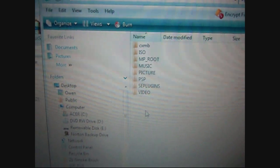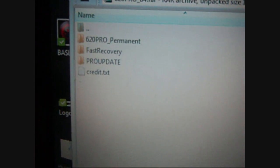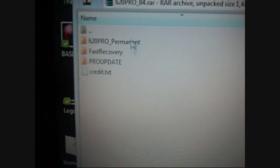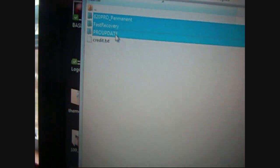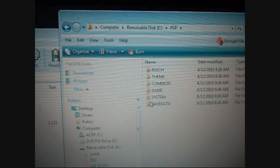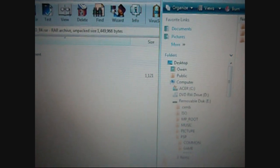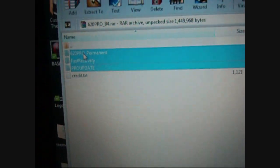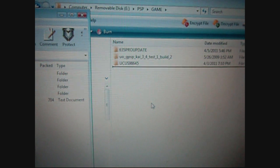There's my PSP connected to my computer, and there's the second file that you downloaded — that has all the 6.20 CFW stuff in it. Open up the PSP folder, open up the game folder, and then select all three of these folders and drag all three of them and drop them in the game folder.